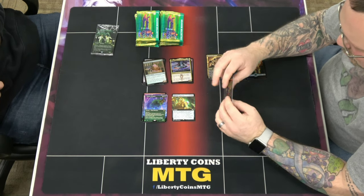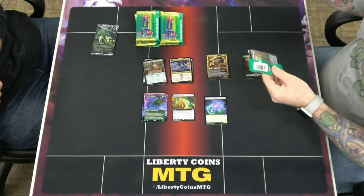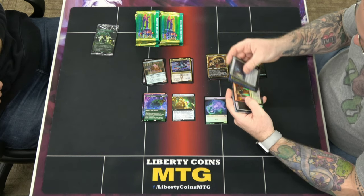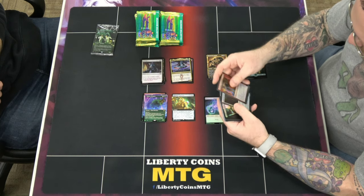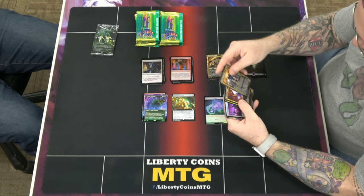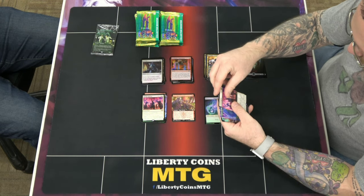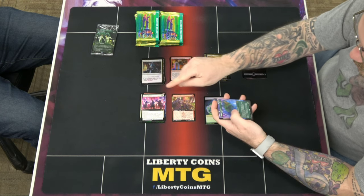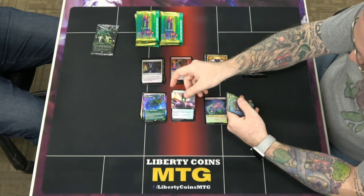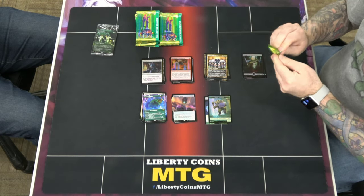Topiary Stomper — I'm not a huge fan of that artwork though, I'll just stick with the regulars. It's a foil, I'll take it though. I don't think there are any standout commons or uncommons in here. There's Rabble Rousing, Rousing Refrain, Treasure, and then an extended art — Topiary Stomper again and Threefold Signal, which is a mythic commander card.